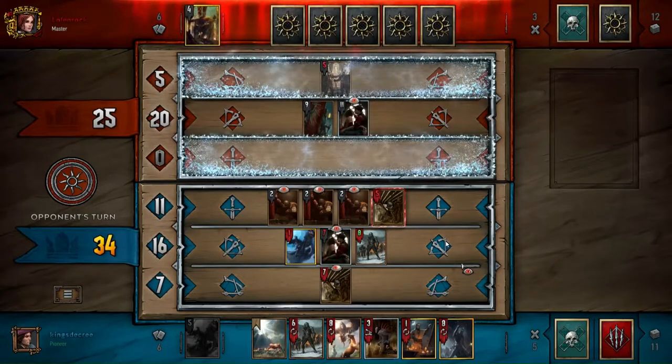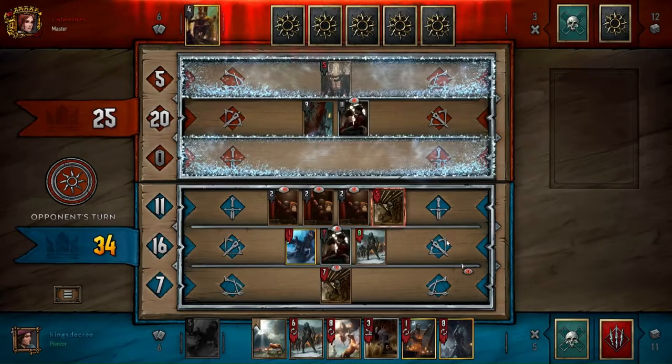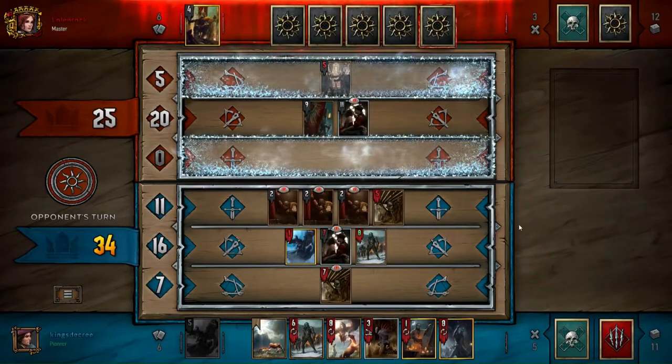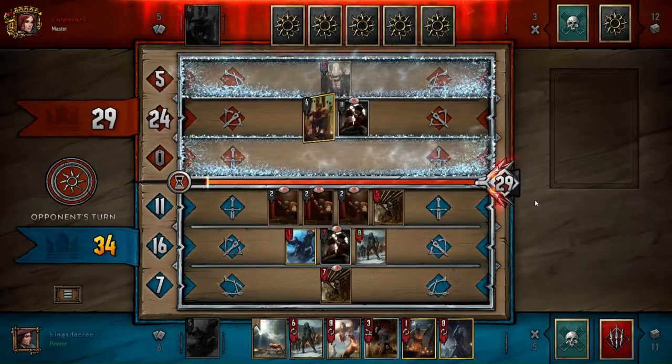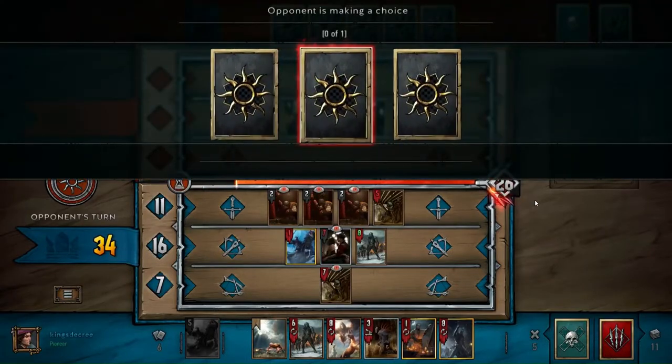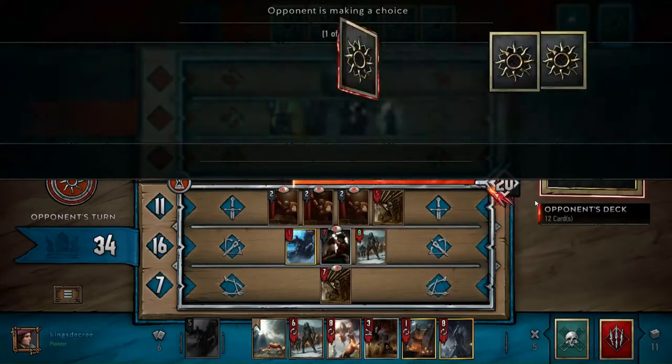It's kind of like — you know back in Naruto when Rock Lee had weights on him? That's kind of what playing this deck feels like. Like I'm intentionally putting weights on myself — and then when I actually go and play a good deck, the weights will come off.